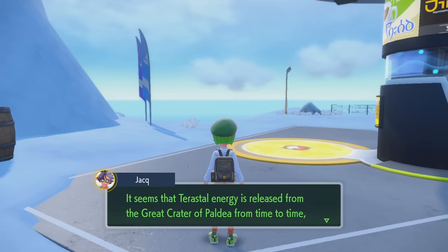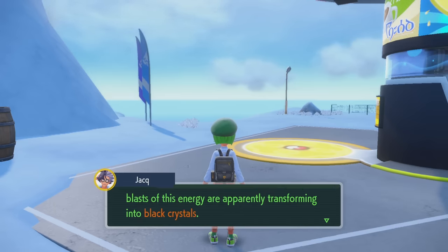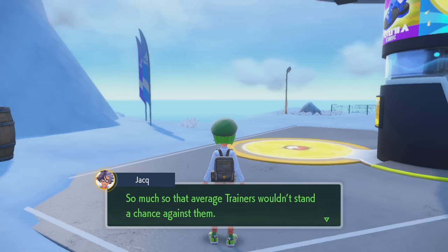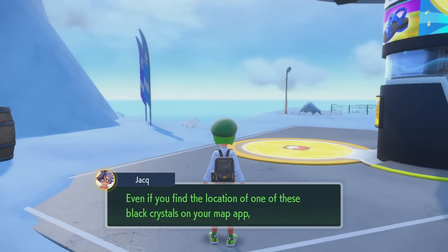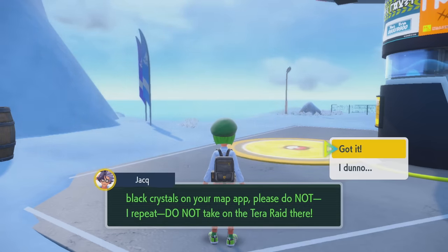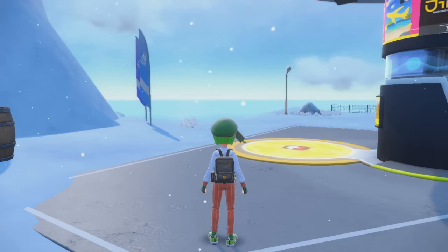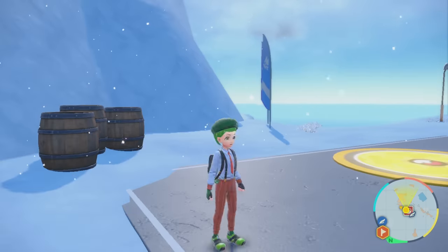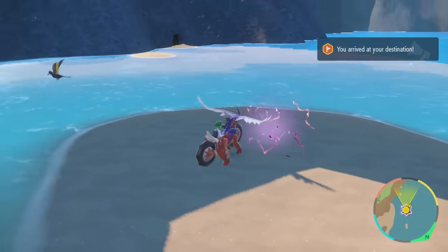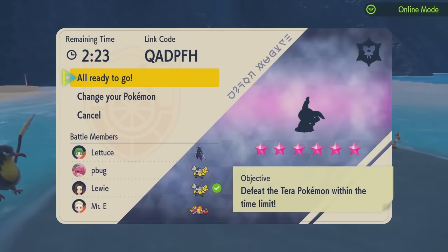So much so that average trainers wouldn't stand a chance. 'When you find the location of one of these black crystals on your map app, please do not — I repeat, do not — take on the Tera Raid there.' And just so you don't die, I'm going to send over the map location data so you know where to avoid danger. Oh, it's a Mimikyu — that's a Fairy Mimikyu. Let's give this a go. We've got double Hariyama.